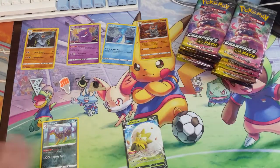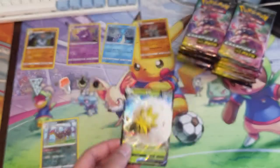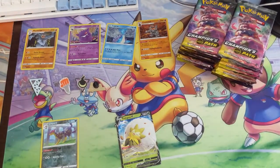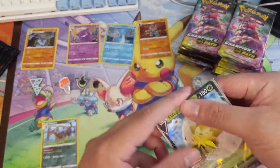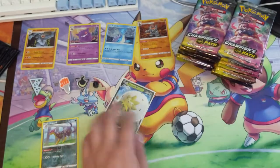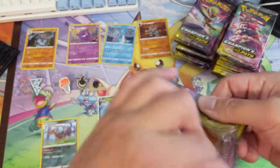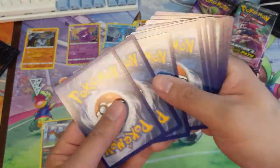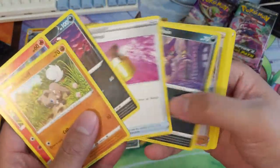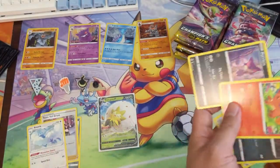We'll start off with an Eldegoss. Keeping piles somewhat organized - already one hit, Eldegoss. Really useful ability. Is this just exactly the same art? Looks the same to me. Let's grab some sleeves. Hit number one - just an Eldegoss. I imagine most people have their Eldegoss, you only need one per deck and I'm sure we got plenty from Sword and Shield.